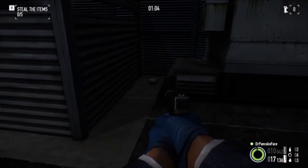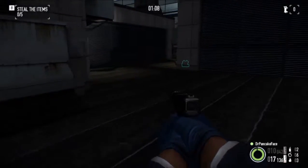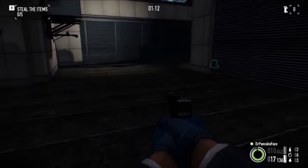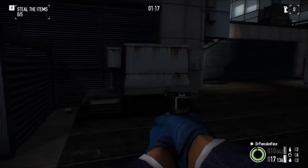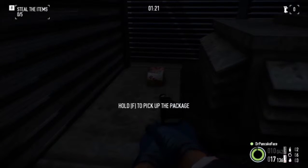Okay so, to start us off, we got package number 1. We are up on the roof, right next to the spawn point — there's where you spawn. If you walk right over here, next to this little ventilation air duct, we got our first package.